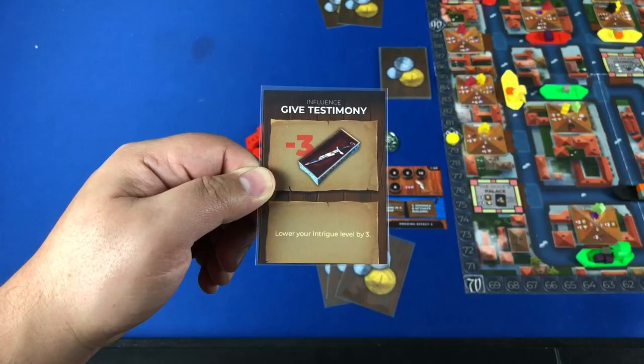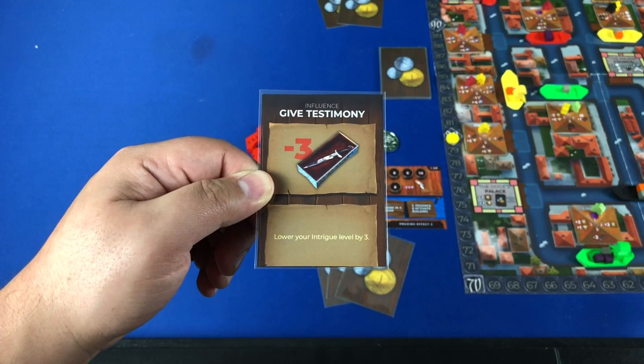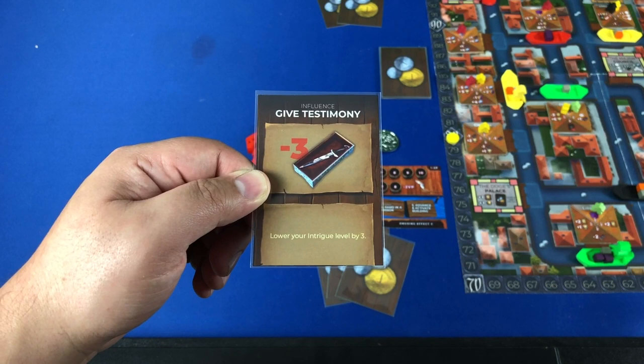A player's turn is comprised of a series of actions played in order. To start off, if players have an influence card in their hand they can choose to play one. Here the red player has an influence card that removes three intrigue but decides against playing it and puts it back into their hand.